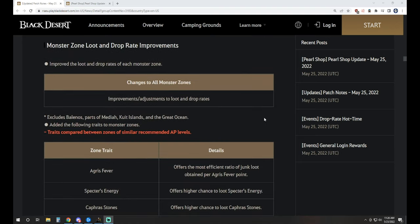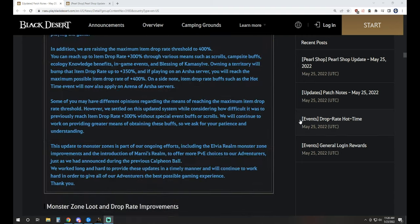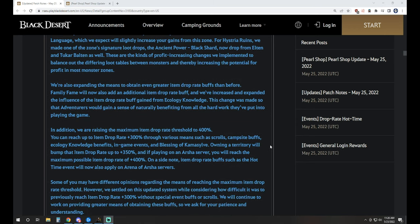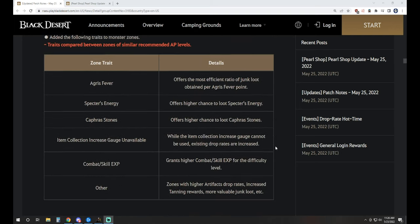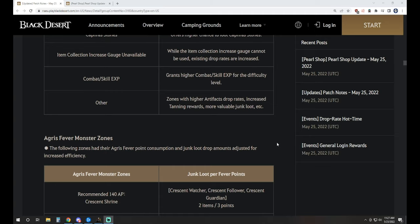To tie in with that, we had some drop rate adjustments to different grind zones. Kadri, for instance, is well known for Rosar weapons and Blackstones dropping — they've increased the caphras and scroll drop rate there while decreasing other items. They've also implemented specific zones with a target for specific types of grind: Agris fever, Specter's energy, caphras stones, not using item collection scrolls at all in certain zones, combat and skill XP, and then others — notably artifact drop rates at Kratuga.